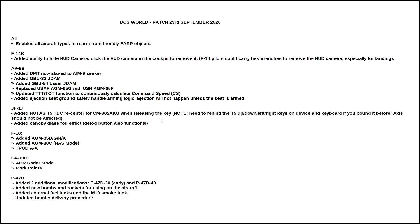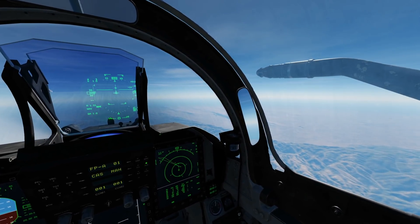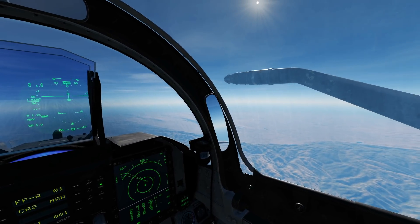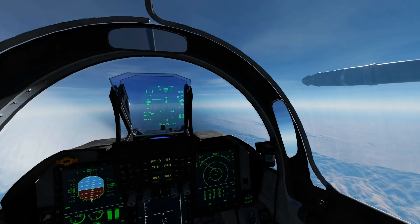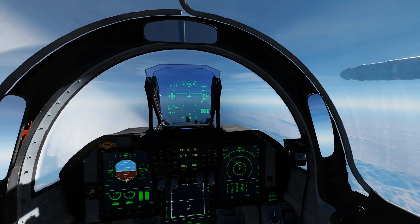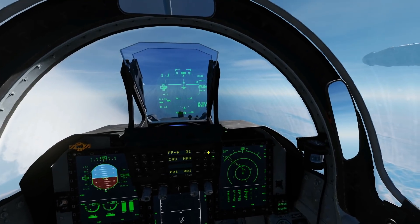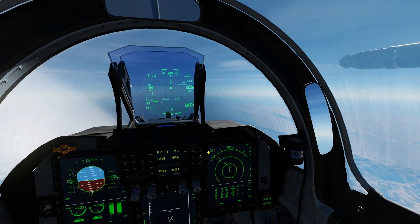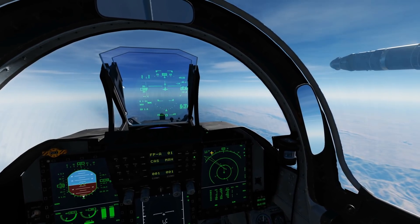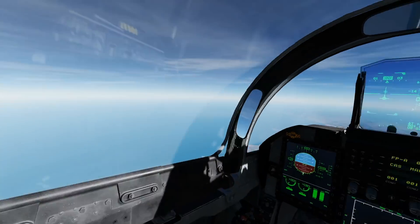Added canopy fog glass effect — defog button also functional. We're in our lovely JF-17 at 40,000 feet, and look what's happening to the window — it's fogging up. I'm breathing everywhere, getting foggy, and I cannot dogfight like this. So, defog — I'm going to defog. It's defogging — takes a while, so press the button to make it go fast. No more fog.